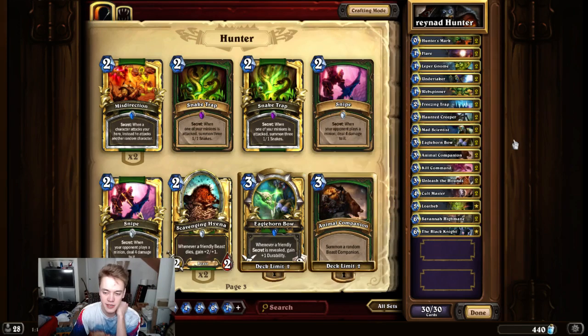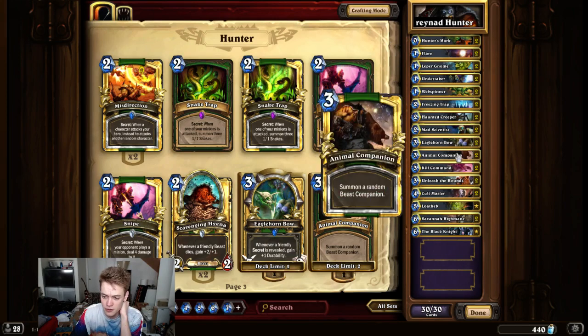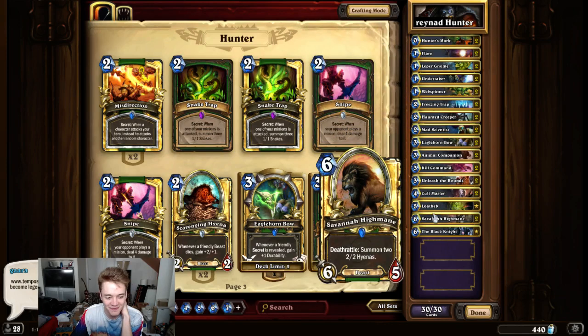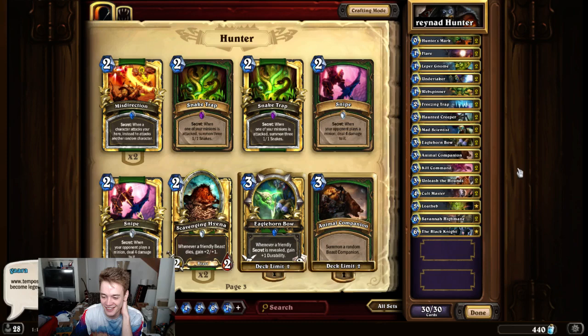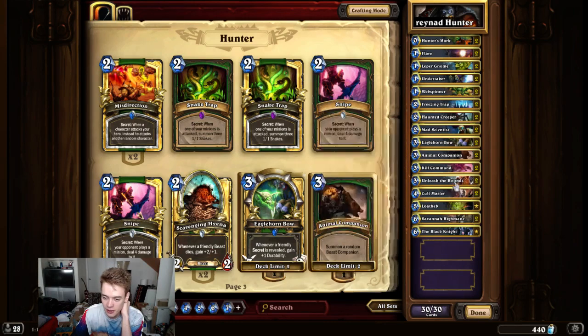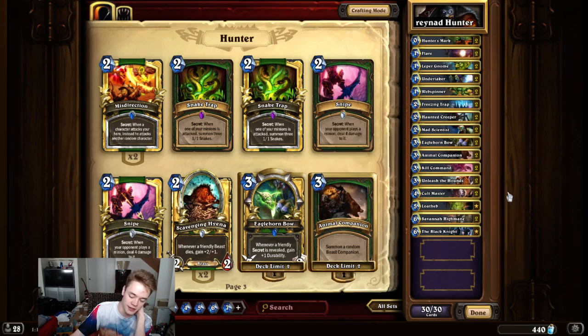You won't always get value off Mad Scientist, but you'll get it often enough. Anyway, pretty basic — two Eaglehorn Bow, two Animal Companion, just a solid curve, and we got two Kill Command. The Unleash the Hounds Cult Master is kind of the different part of this deck — it gives you a card draw engine in the games that go longer.